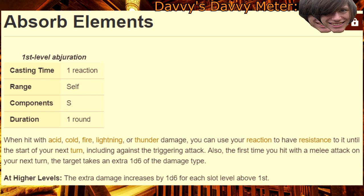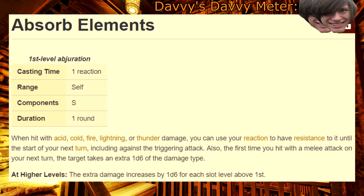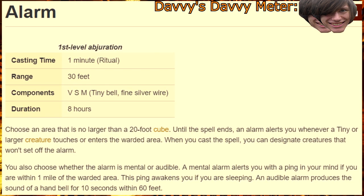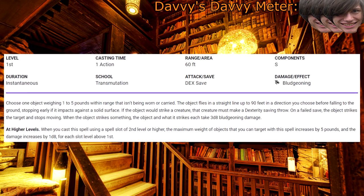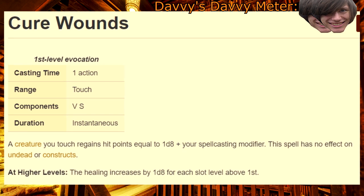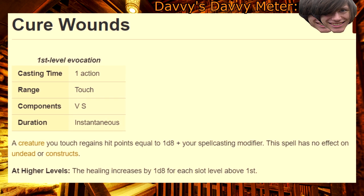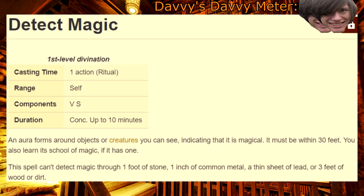First level. Absorb Elements — early game there's not a lot of elements to hit you, so only take this if you feel like a lot of elements are hitting you anyway. Alarm — yeah, you could set up a magical ward in case of intruders, or you could just get stabbed like a normal person. Catapult — nothing is funnier than interrupting the villain's monologue with the force. Cure Wounds — half-casters should not be the main caster, get a medical degree and then come back to me, until then you're the intern. Detect Magic — if you want to be Inspector Gadget, this spell will help you fill that role.